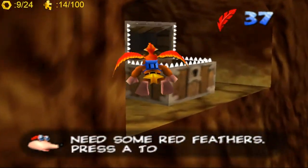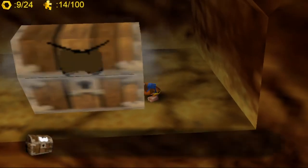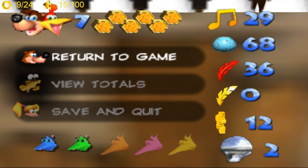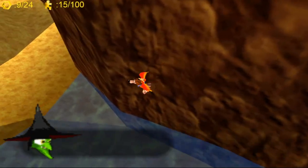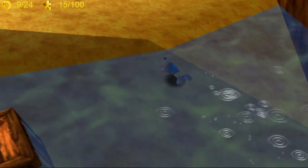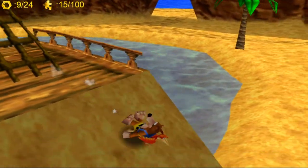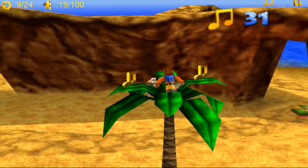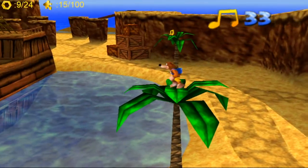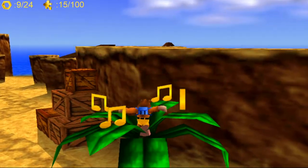Let's see if we can find another Jiggy. I'm going to have to try and get back to land before the shark gets me. I'm going to go back to that flying pad and have a look around the map. Oh, there's some notes there actually — let's get those notes, very important. A lot of notes, actually. We do need all 100. I'll do the fly pad thing a little bit later. There is that Mumbo token that I need to get as well.